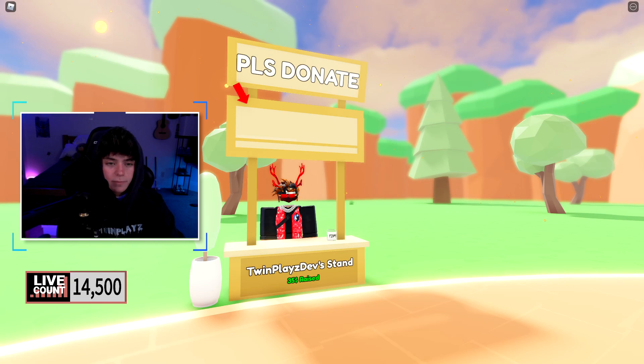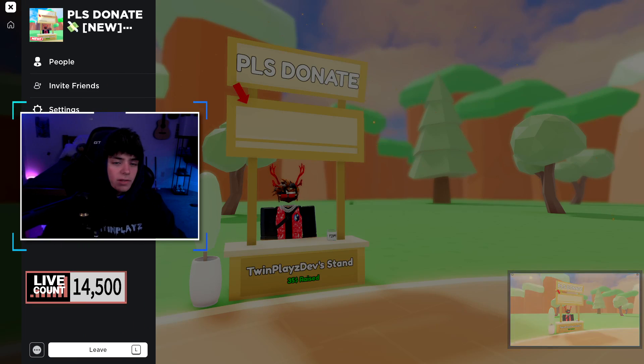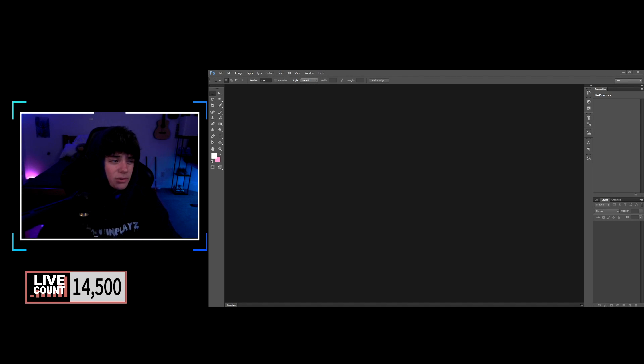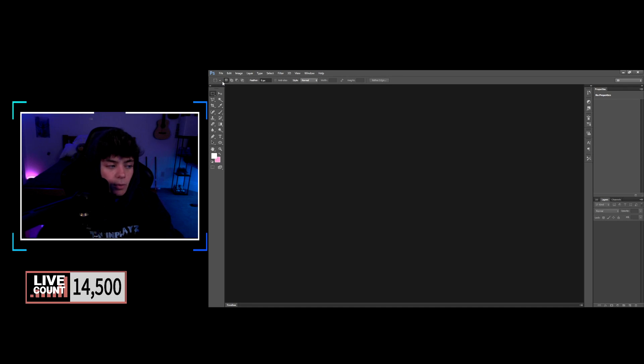Hit Shift+P and Enter — perfect. Got one more, putting that in. Now let's head over to Photoshop and get straight into this. You may be a little confused — don't worry about it. What you're going to want to do is go to File, then Open.